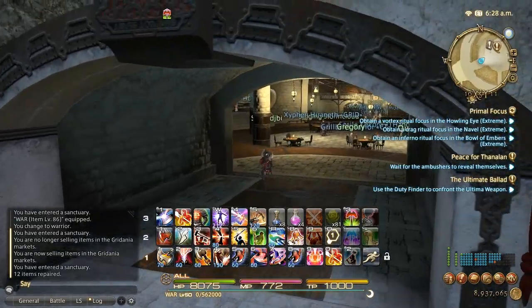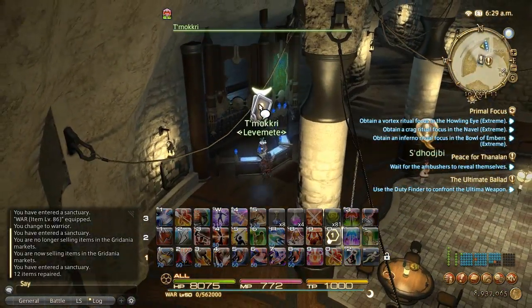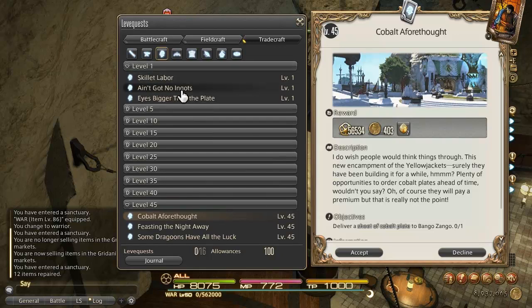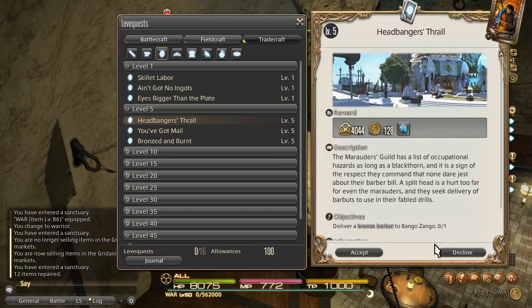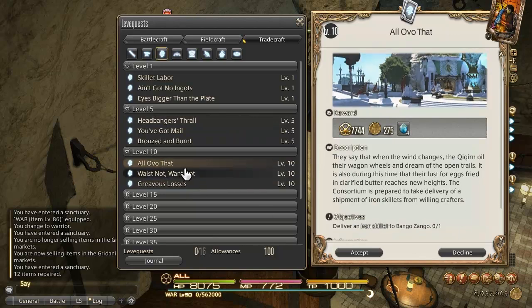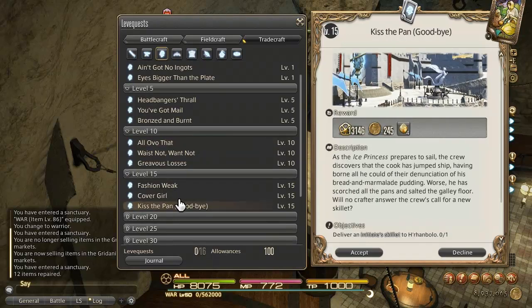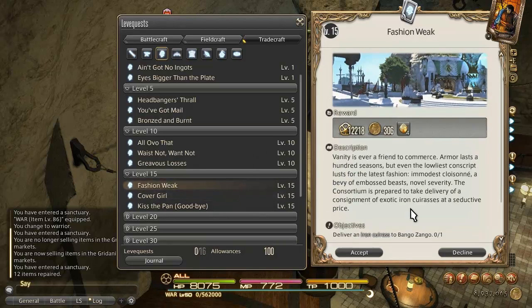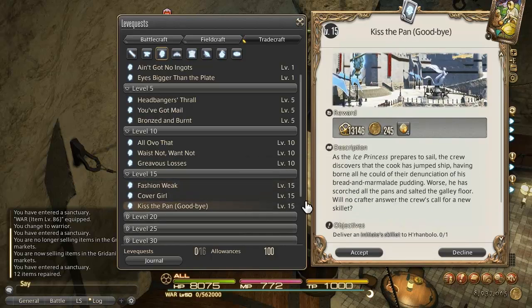So let's talk about leaves. Armorer gets their leaves in Limsa Laminsa, and also out in the game world at the same camps as other crafts. From levels 1 to 20, you don't really get any repeatable leaves — you don't unlock those until level 20. You can pretty much grind to level 20 if you're concerned about leave allowances. If you aren't, you can go ahead and do the Bronze Barbutt quest, then the Iron Skillet quest, and I like the Iron Curious quest — it provides a little bit more experience. Always go to Bango Zango since he's in Limsa.